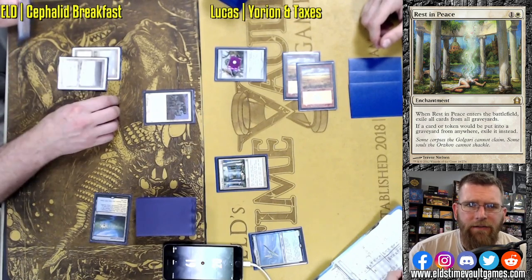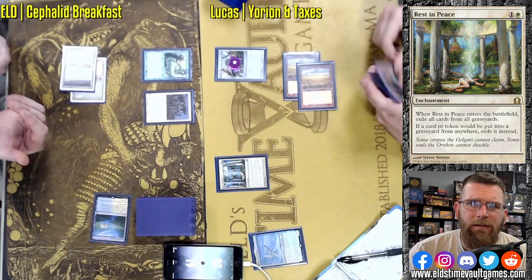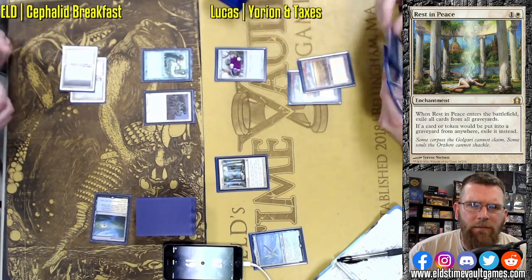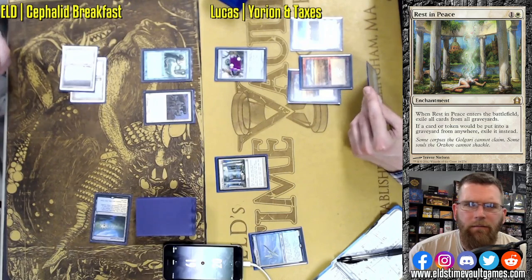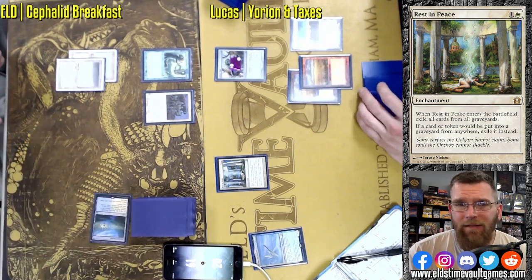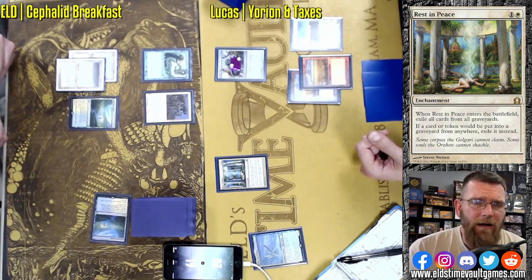The plan here is going to be getting Thassa's Oracle into hand. There's the Cephalid. We did see a mulligan from Lucas — pretty typical when people are bringing in graveyard hate. Their percentage of mulliganing certainly goes up. I would say their average starting hand might be a full card smaller, to be honest.